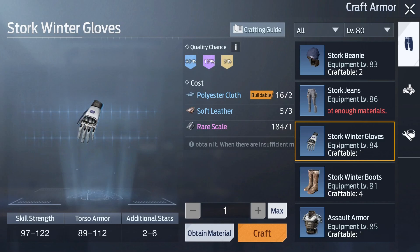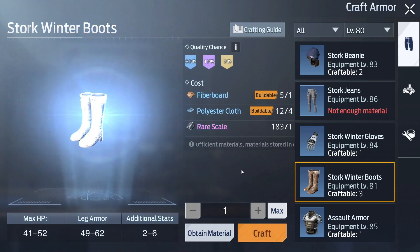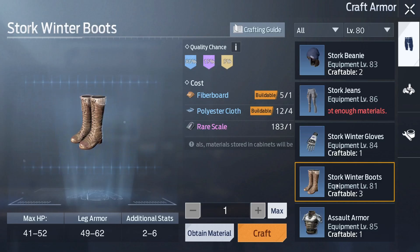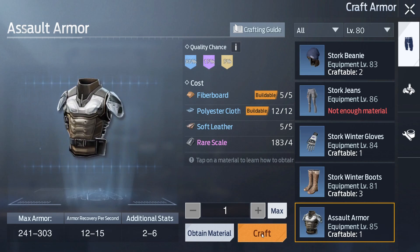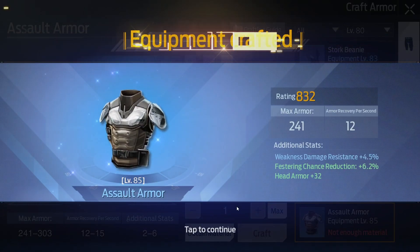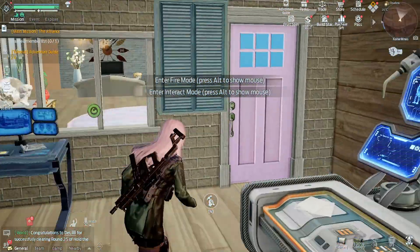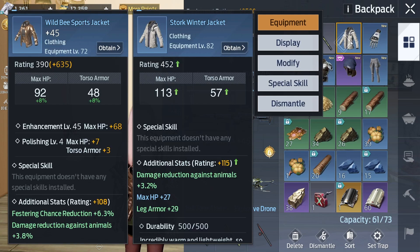Okay, blue one. And boots — let's craft them. It's good, epic one, it's good. I need these ones golden too. Let's craft and see what we will get. Oh no man, okay, let's just try them.